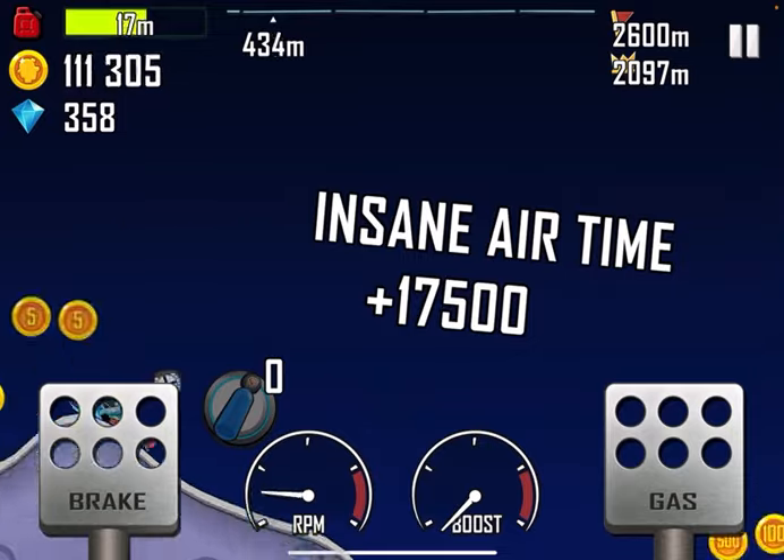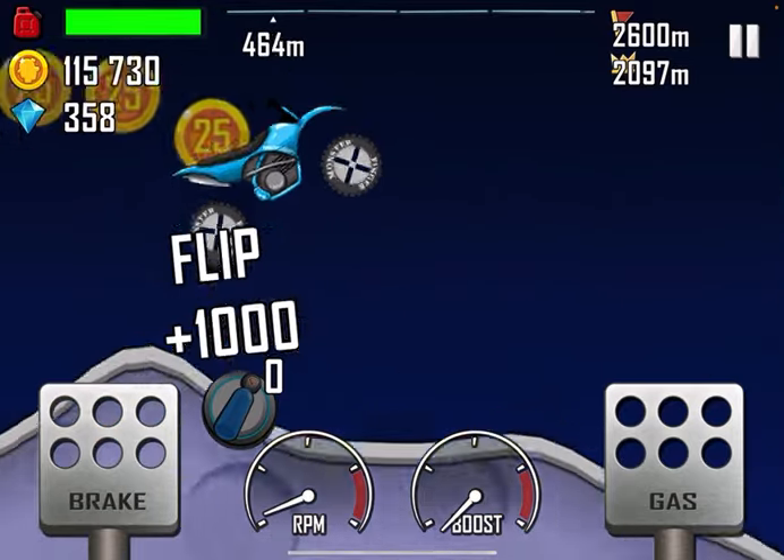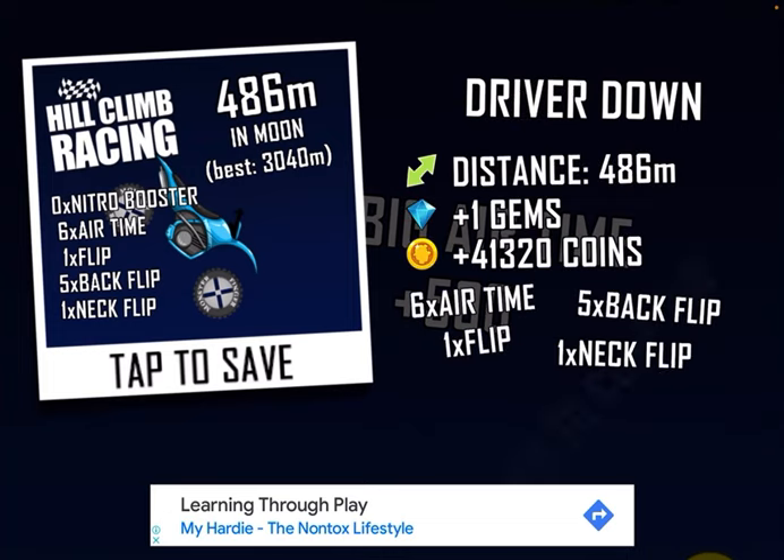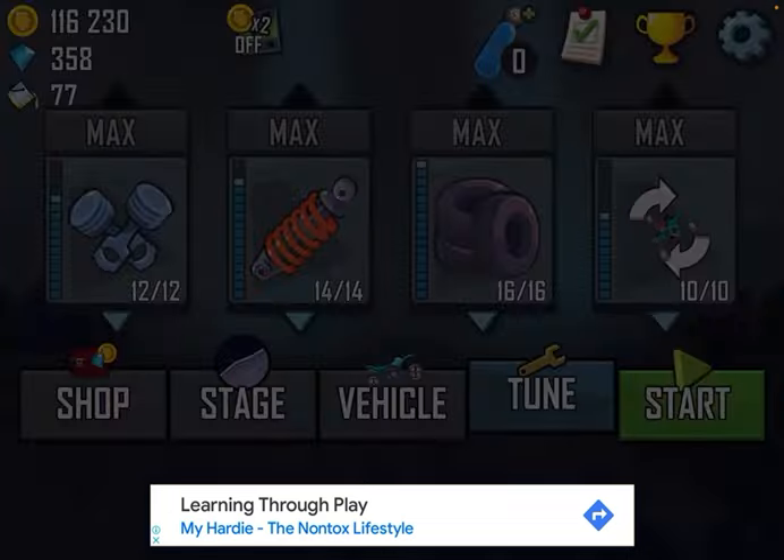Now I'm gonna quickly kill myself so I can show you the next glitch and show you how much money I got. So in that run I got 41,000 coins and one gem.